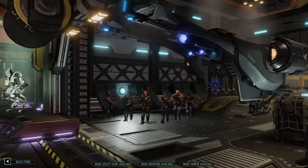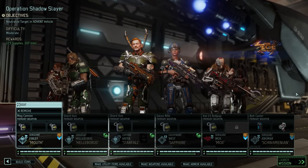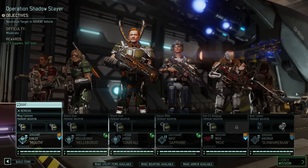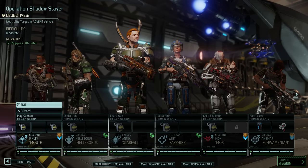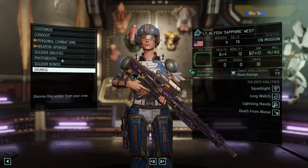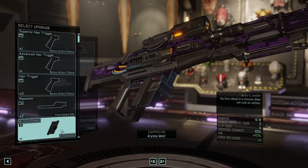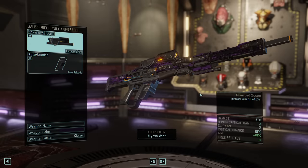This is our squad for today — all four base classes are represented, Mox comes with us too, and we bring a second ranger in Helleborus as we could use another scout. Before we head out, let's upgrade Alyssa's sniper rifle with an auto-loader — this one has an advanced scope for a 5% higher aim bonus.